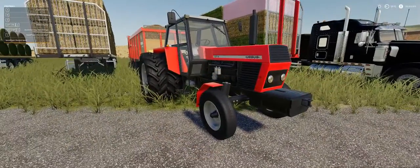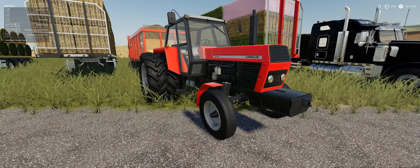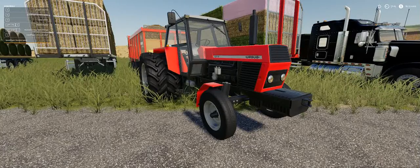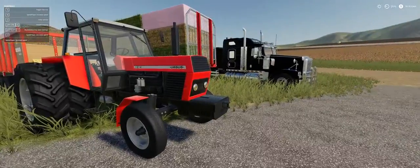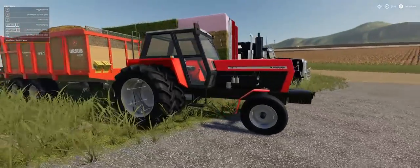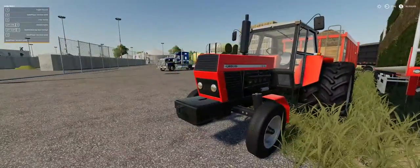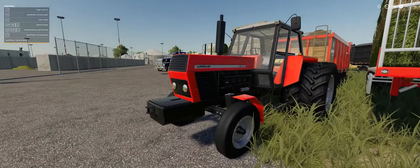Next one is the Urus - or Urus 1212. Price is 32,000, power is 170 horsepower, this is in small tractors. Manufacturer is Urus, author is KazTan18, size is 11.08 meg. There's not really a lot to this - this is a European tractor, probably from Russia, Poland, that sort of thing.